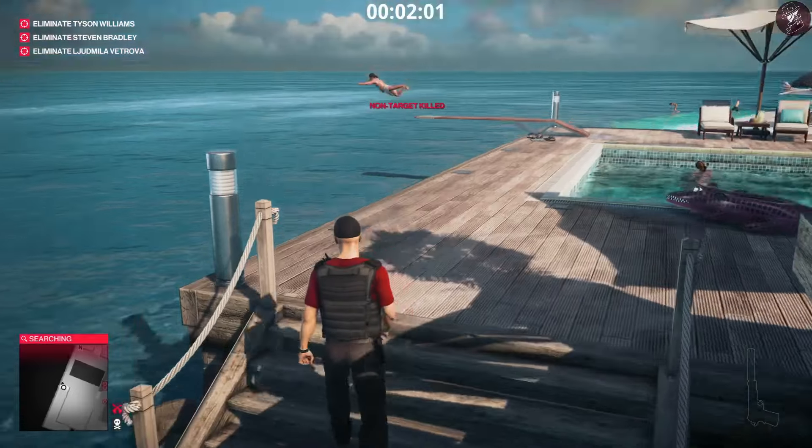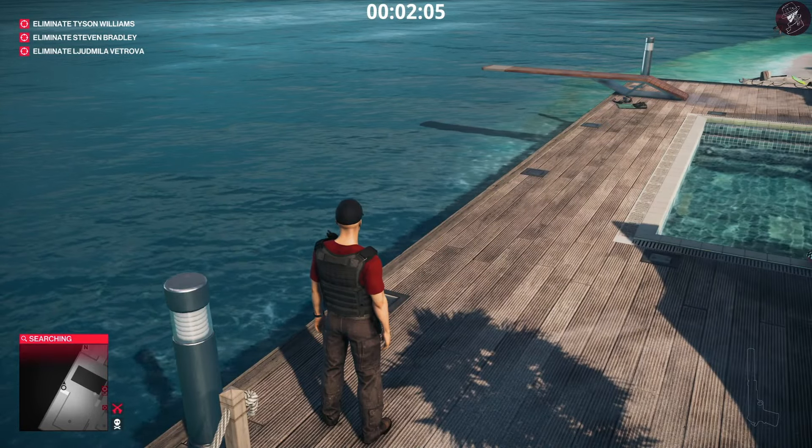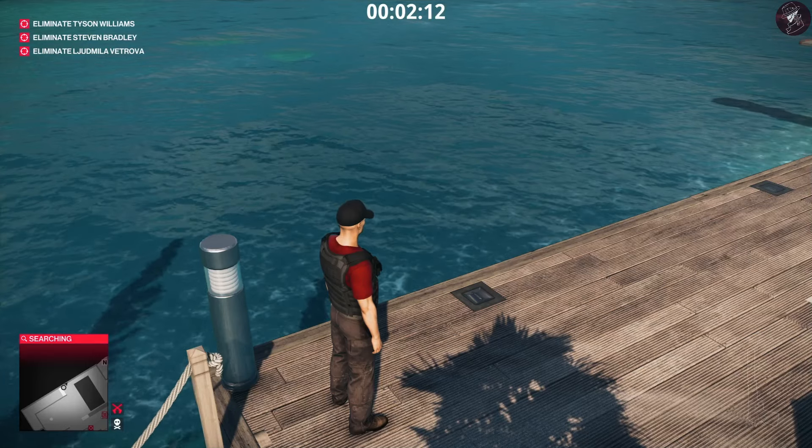Once you take her out, he does indeed just jump straight into the ocean, and after about five seconds the challenge will pop up in the top right corner of your screen. I've already done it, which is why it hasn't popped up for me — but that's exactly how you do the challenge.